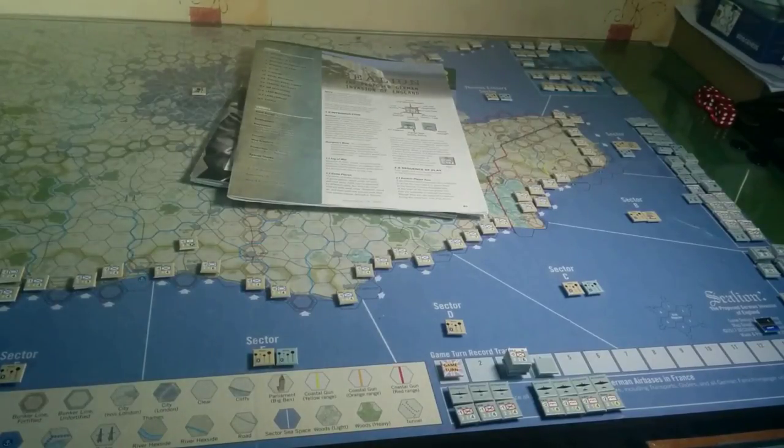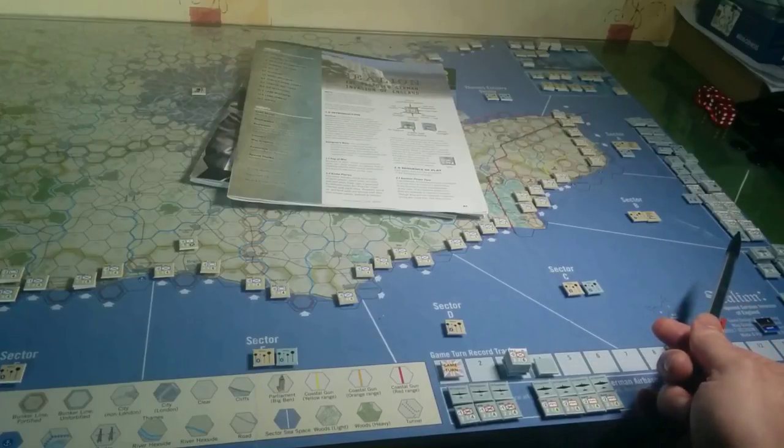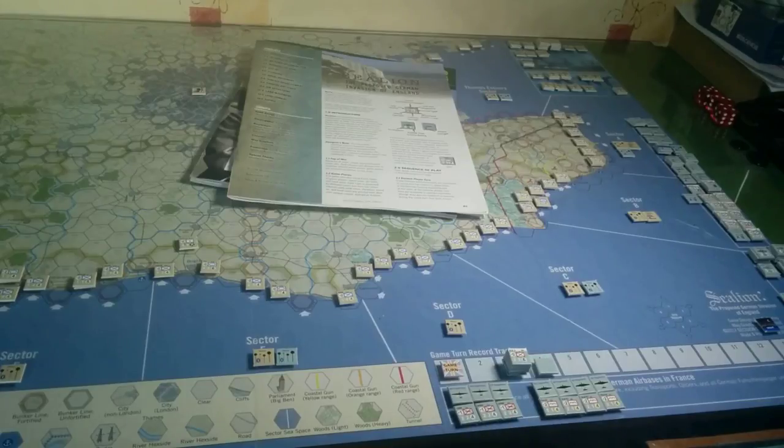It's a pretty long turn. The German player goes first. There is a weather system you can use: you roll from turn three onwards, and a roll of six is rain. If you get rain it pretty much cuts out more than half the game, so I just don't use it. So the German player starts with German naval movement — they can take any of their boats and transporters with troops on them and put them in sectors. If you put a boat in a sector with mines or another boat, you have to do naval combat.